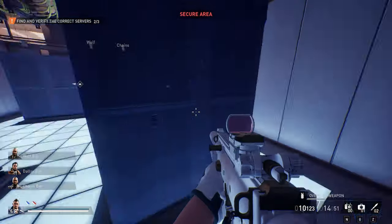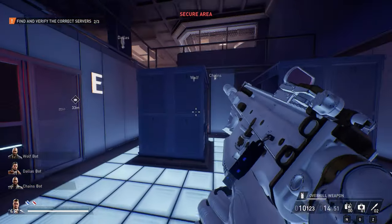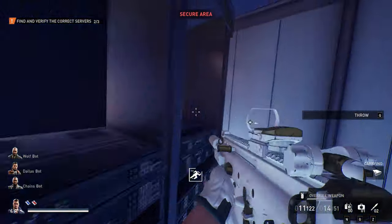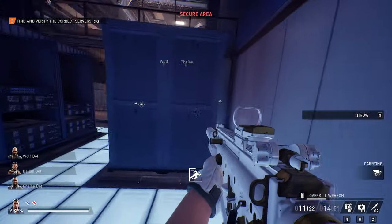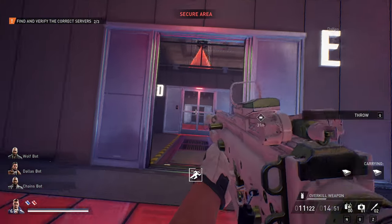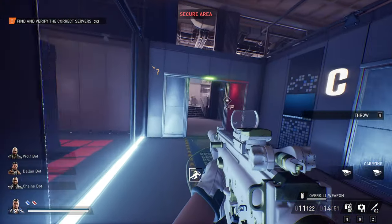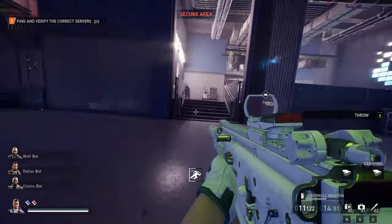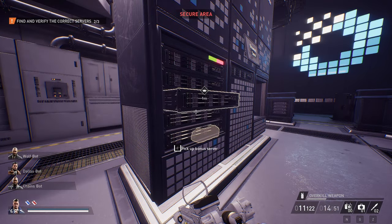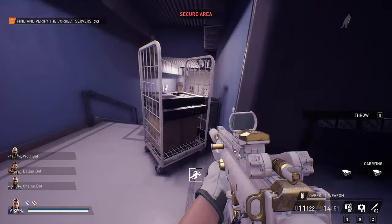We'll turn these off for the lasers on the doors and unlock them just in case we need it later. Hardware connection done. Those are all the required servers. Once those are done we'll be able to grab the drone server - the primary drone server - and then leave.